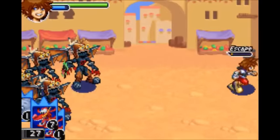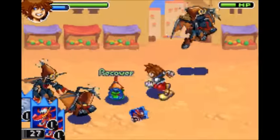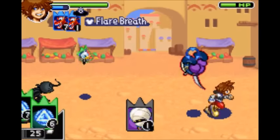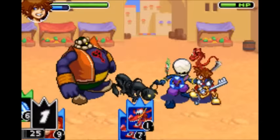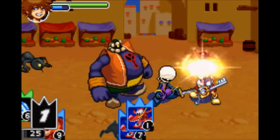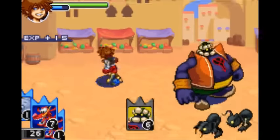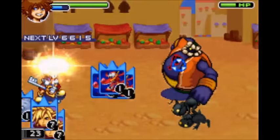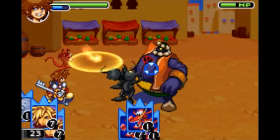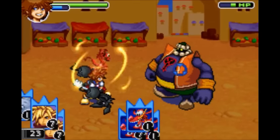Next is Mushu. When you summon him, he spawns on top of Sora's head and starts shooting fireballs at opponents, dealing fire damage. Level him up and he gets access to Flare Breath, in which he fires even more shots of fire. Totally level him up and he'll shoot even more shots of fire. It lasts a while, so it's not really the most practical thing in the world, but it's still kind of fun.